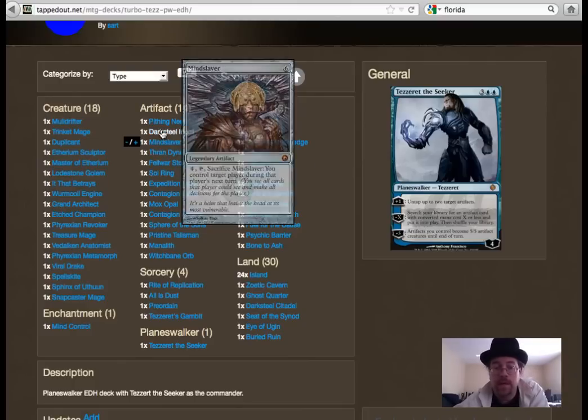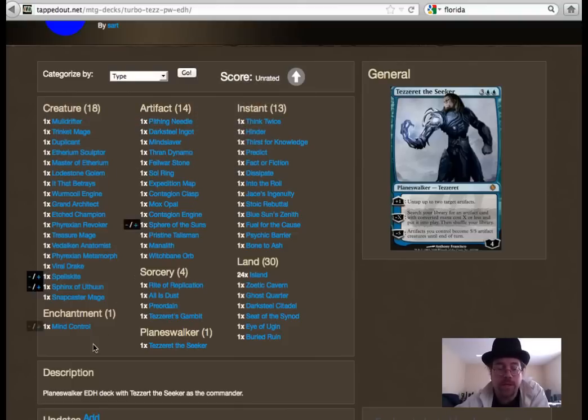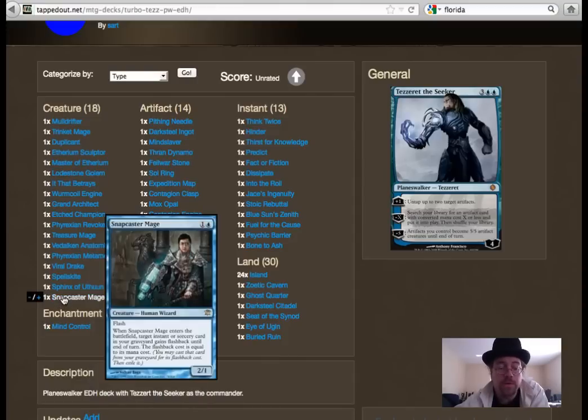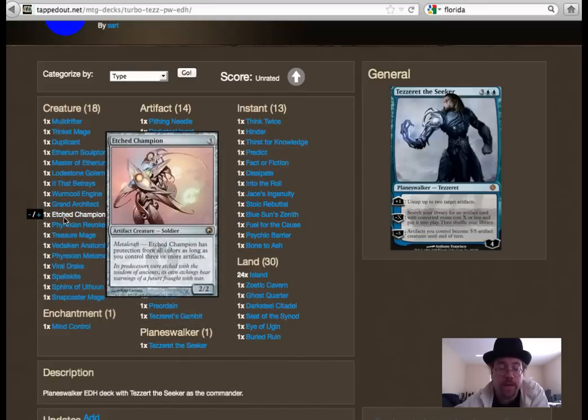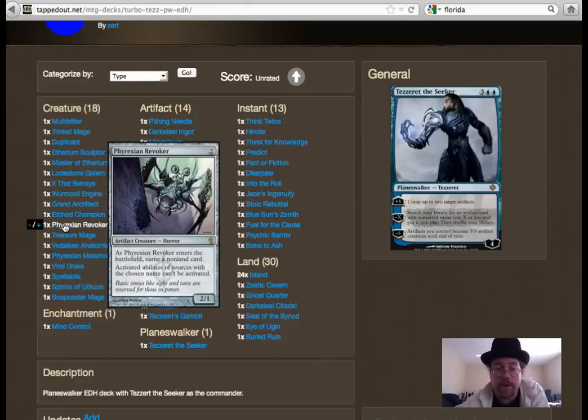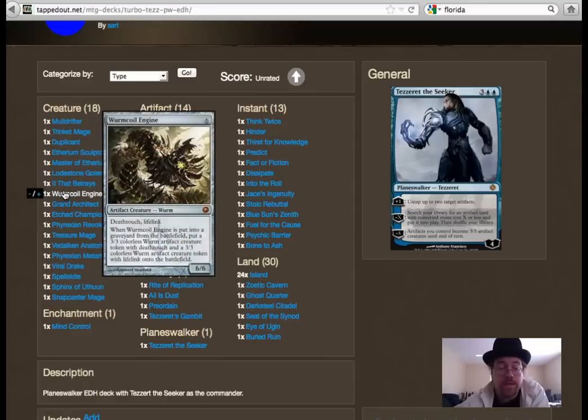I may even suggest possibly banning Mind Slaver. Pithing Needle is great because everyone has a commander and you can name those commanders if they're really troublesome, since some colors have difficulty dealing with creatures. Mind Control is decent — it fits the theme of stealing stuff. Phyrexian Revoker is more fragile than Pithing Needle but serves as a second copy. Tez gets to search for all of these answers as long as they're artifacts. Jace's Archivist is decent in here, and Worm Coil Engine is amazing with the way you can accelerate mana quickly.